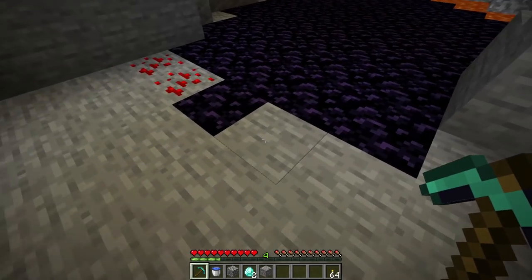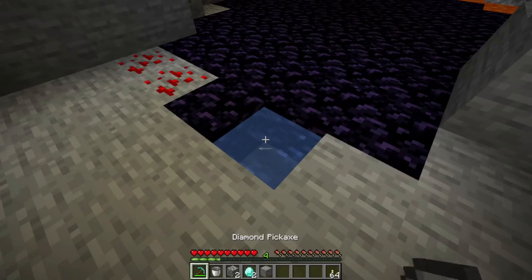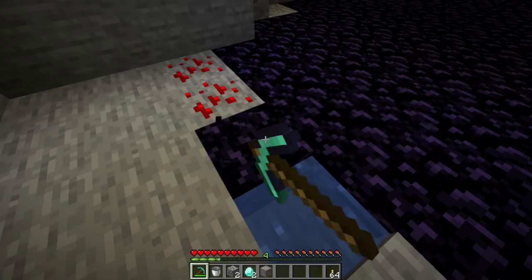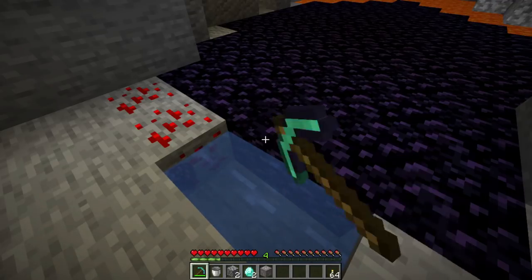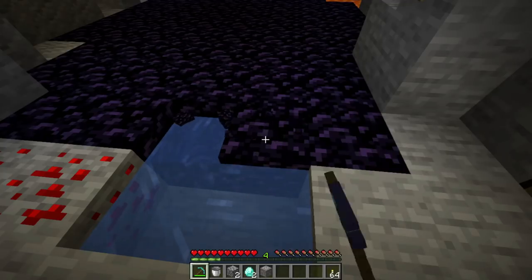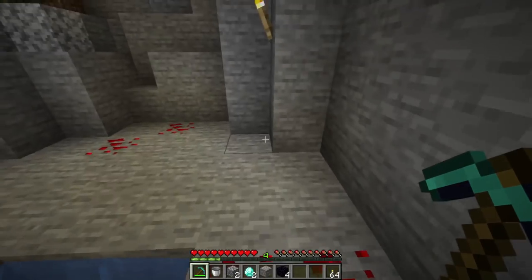Now we're going to work with obsidian. Knock out a stone block next to the obsidian, pop in your water bucket — this is actually quite important if you want to do this to maximum effect. Then you've got to pound this obsidian as hard as you can with your diamond pick. It takes a while because obsidian, apart from bedrock, is probably the hardest thing in the game. You want to get at least four obsidian blocks — maybe take a few spares. The water prevents the obsidian from being destroyed by lava underneath, turning it into more obsidian. There we go: four blocks of obsidian.